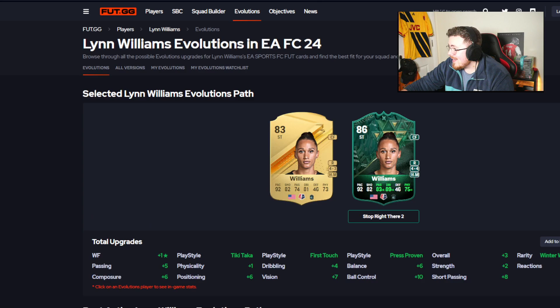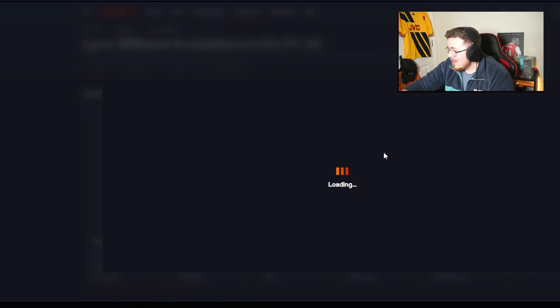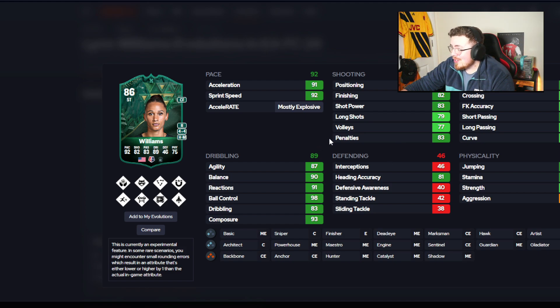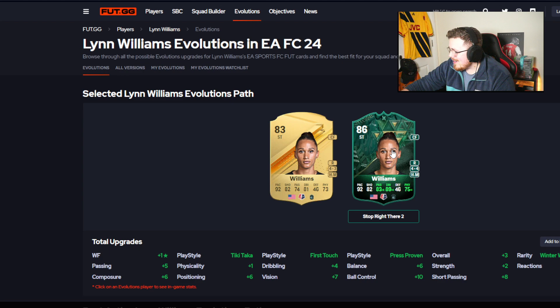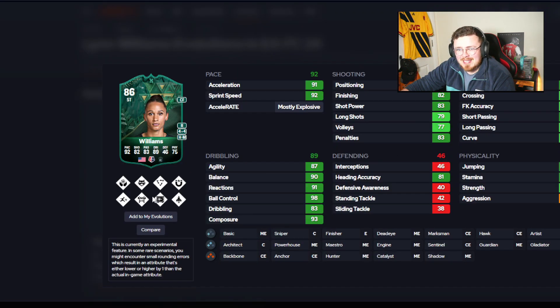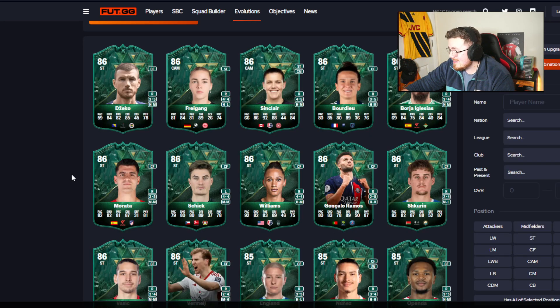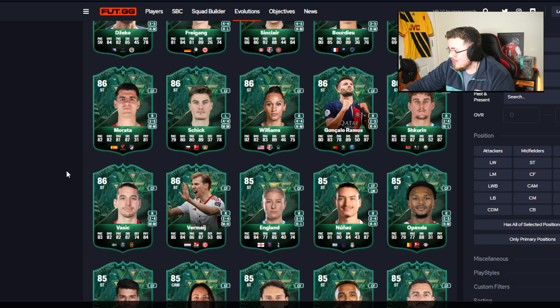Lynn Williams could be a shout here. Her gold card at the start of the game was mad — four star four star. Play styles: anticipate, press proven, block. If those are correct, it's a crazy looking card and could be a shout for NWSL links. Definitely worth considering for sure. She's one of the better options. Gonzalo Ramos is eligible — I swear he's on every single one of these.